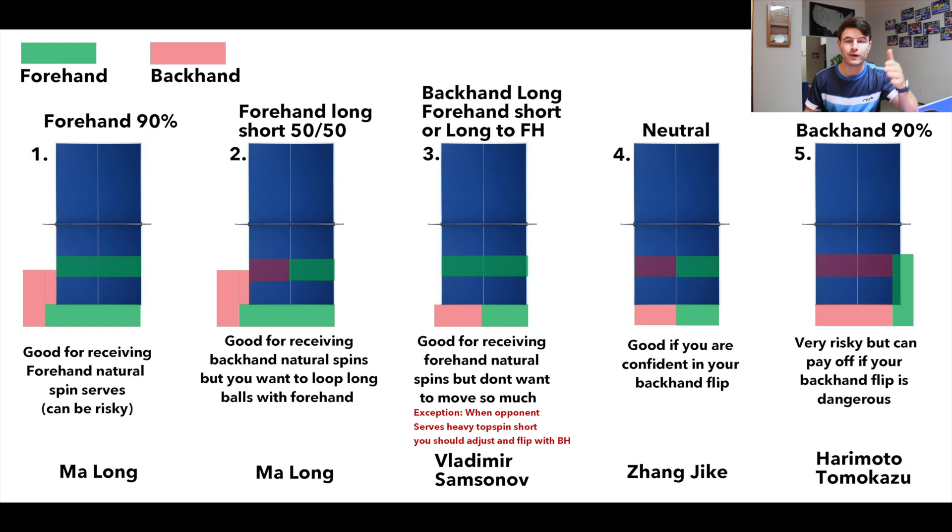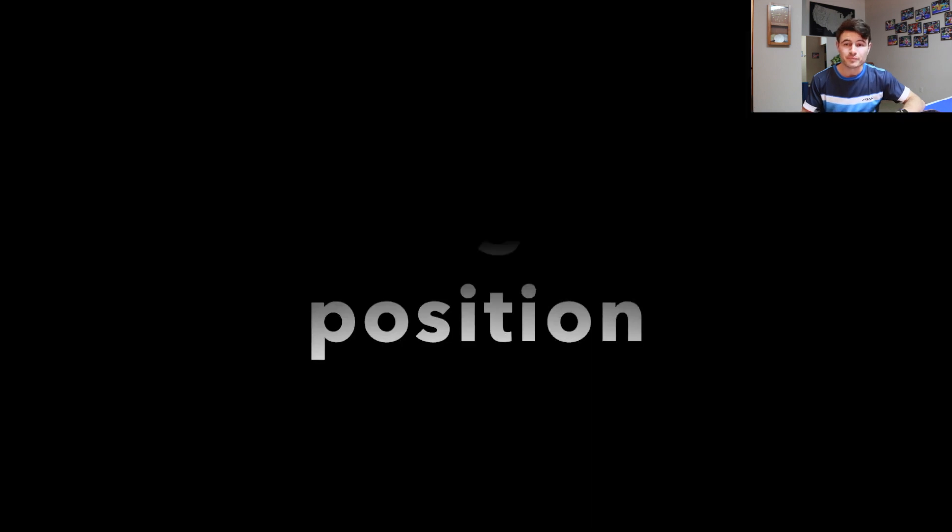Here are the five positions. Number one: forehand 90% — covering the whole table, short and long, with forehand. Great for receiving forehand natural spins. Number two: forehand long and 50/50 short — great if you're comfortable looping everything long with your forehand and want the benefit of receiving backhand push against backhand natural spins. Number three: backhand long or forehand short to forehand — great if you don't want to move but want to receive against forehand natural spins with your forehand. Number four: neutral — great if you have a good backhand flip and backhand loop and want to stay stationary. Number five: backhand 90% of the table — for those with a great backhand flip.